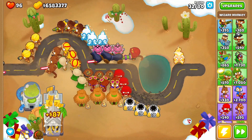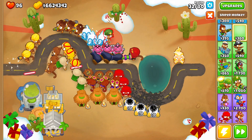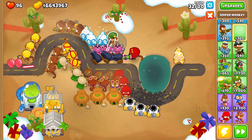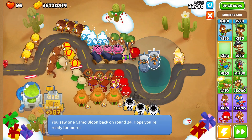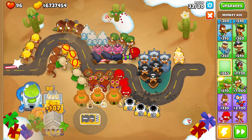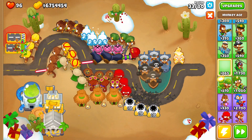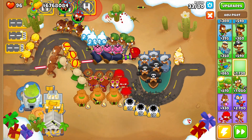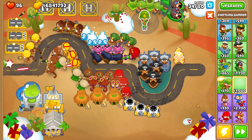Which towers do I not have? So I have every single 0-0-0 magic monkey, apart from the Super Monkey. I'm not going to be getting the Vengeful Temple because we're not allowed to get it in sandbox mode, which kind of sucks but it is what it is. So we're just going to get a regular True Sun God Temple. I may not even get any sacrifices for it - we're just getting the regular tier 5 upgrades.